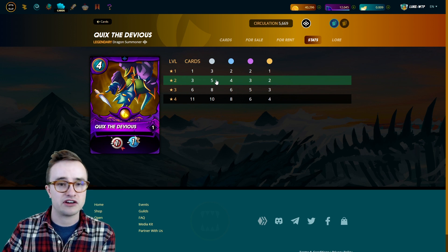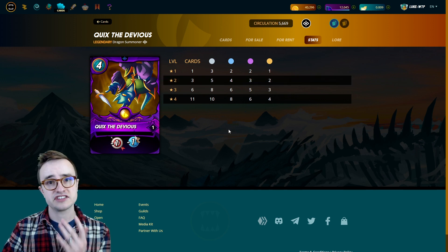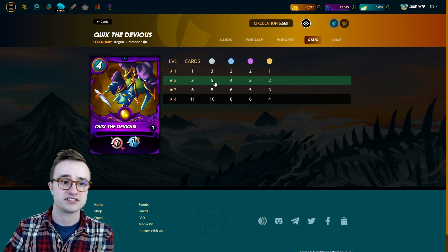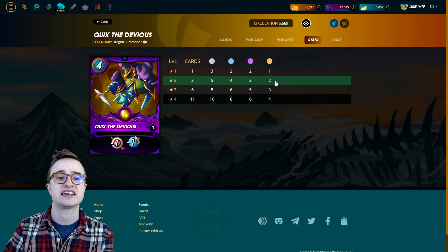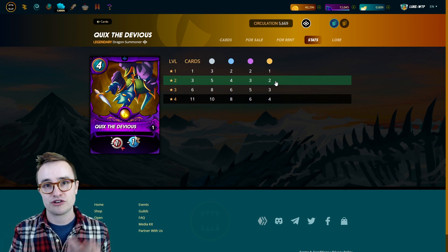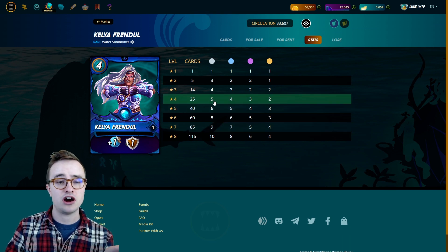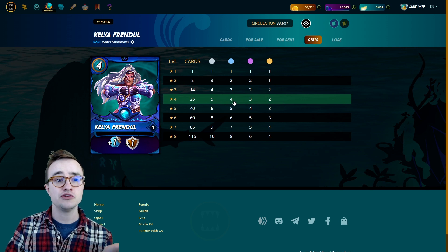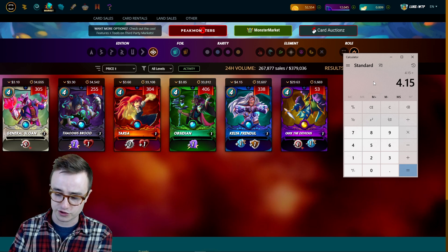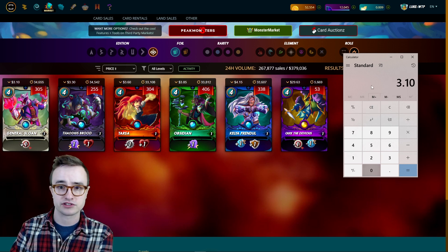You might think that's way more expensive than the other summoners at about four dollars a piece, but here's the thing: Quix at level two only requires three cards. That unlocks level five commons, level four rares, level three epics, and level two legendaries for all of your decks — dragon plus fire, water, earth, life, or death. For any of the other rare summoners, to unlock those same levels you need a level four rare, which is 25 cards.